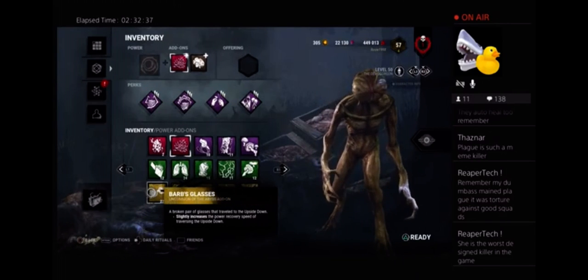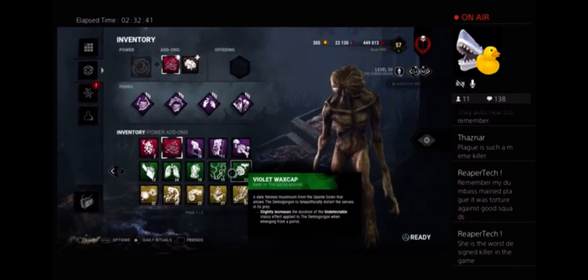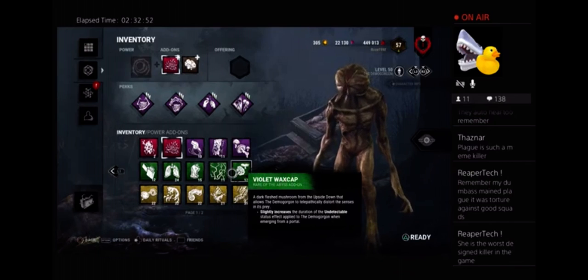Increases the power recovery speed — correcting a weakness, five to two, because his power takes forever to recharge. Slightly increases duration of undetectable when emerging from a portal — his base undetectable is garbage. So that's six. We're at six to two.